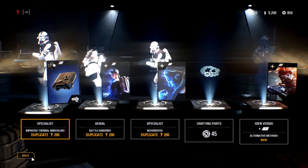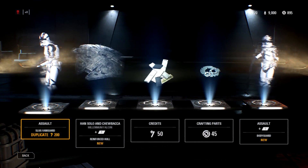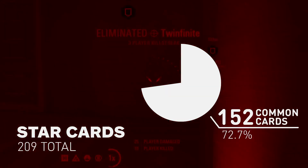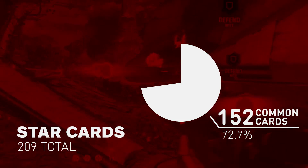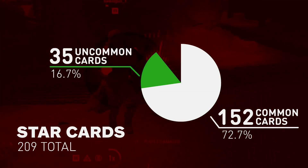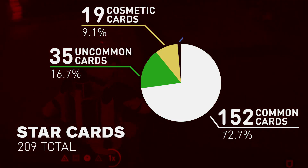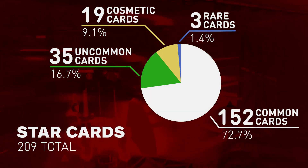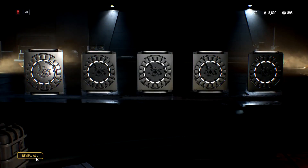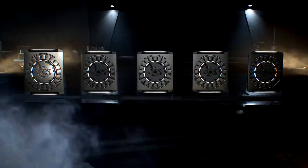In the 60 crates that we opened, we got 209 cards. There are four rarity levels of cards, but you can't get the highest in a crate. We got 152 white cards, which are the base lowest ones — so 72% of the cards we got were the most common possible card, the cheapest to craft. Then we got 35 green, which is the next level up. We found 19 cosmetic items and only three blue cards in 60 crates.